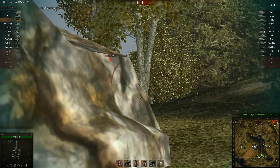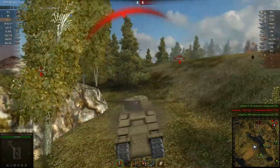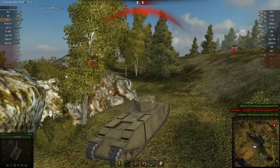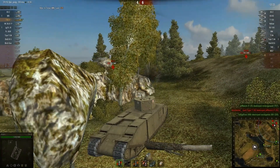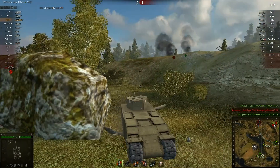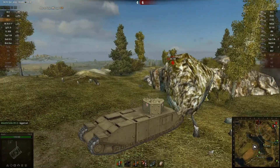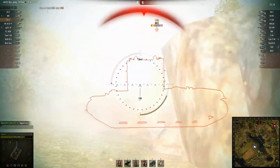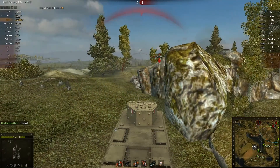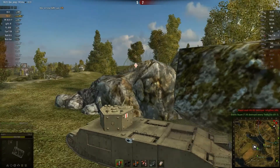Another shot into the turret — but I've been spotted so I decide not to push in front of it. Doesn't stop me from getting hit by something with a very weak gun, which just seems to keep shooting at the rock. Another hit into the KV-2, but it hits me — and oddly enough doesn't do a lot of damage; it must have hit my thickest turret armour.